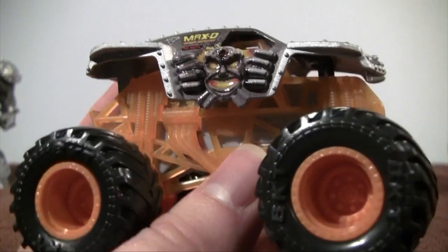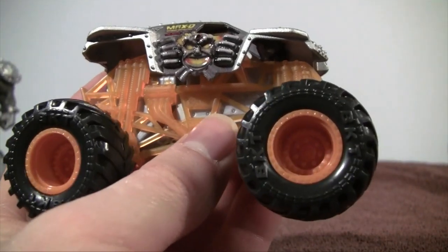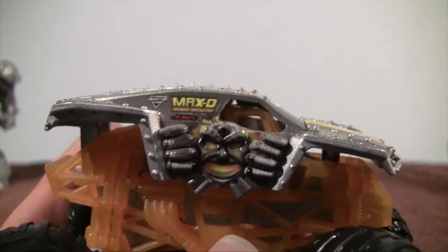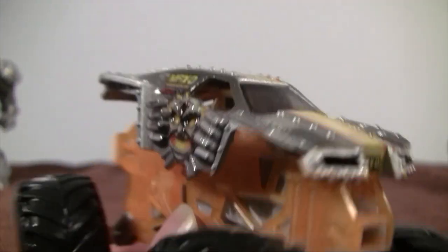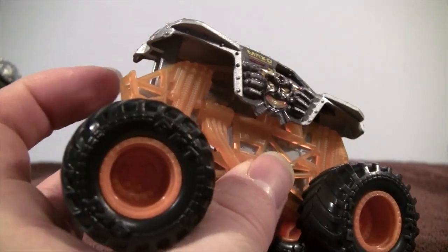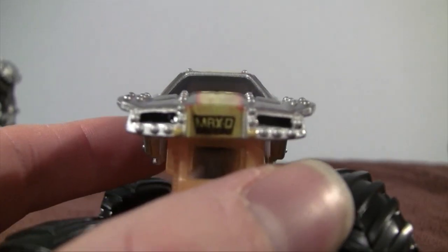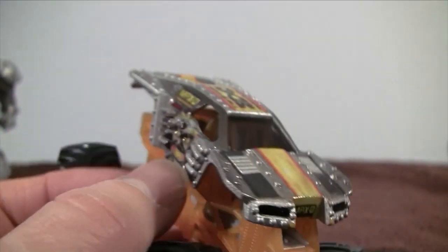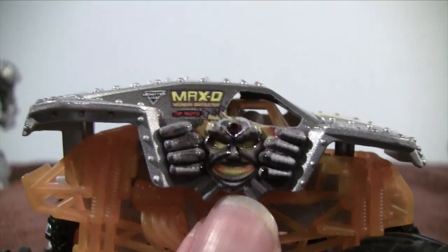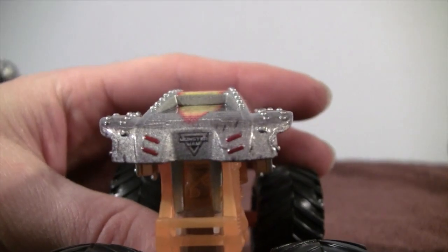Here it is — Max D has the orange wheels and then we have an orange chassis, or that roll cage. The chassis is gray plastic inside, which has a driver, and then the roll cage is all orange, so something a little bit different. The front is very cool. The side of the truck does have Tom Meents on the side, and then the back.